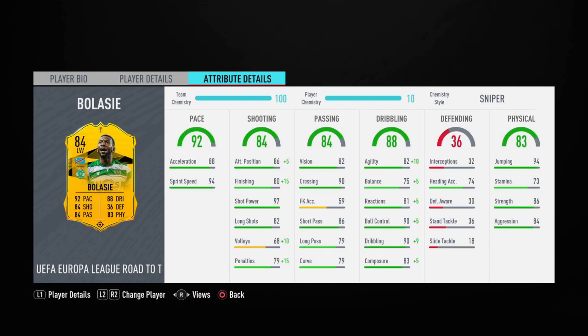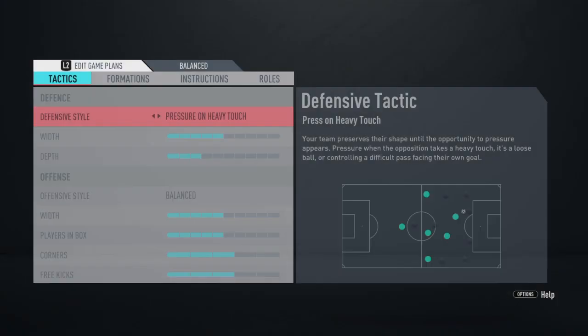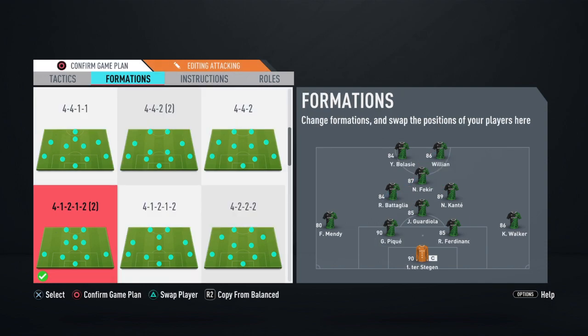With the Sniper on him, his attack positioning goes to 91, finishing to 95, agility to 92 — for someone six foot two that's great — 80 balance, 86 reactions, 95 ball control, 99 dribbling, and 88 composure. That's a great card. I'm pretty sure Sporting have a good chance of going through as well. I'm going to play him in a 4-1-2-1-2 at striker because he has the strength for it, and he has five-star skills which is amazing. I'll put Willian at striker and Fakir at CAM.